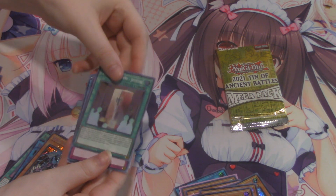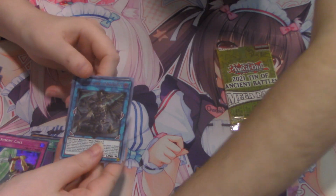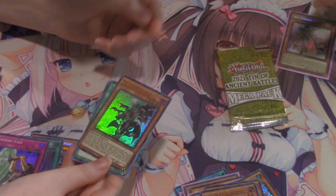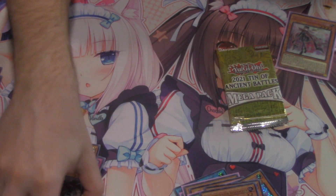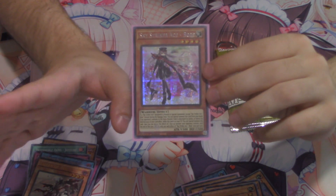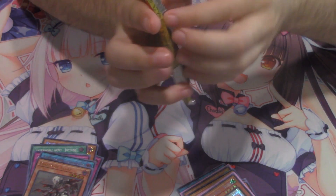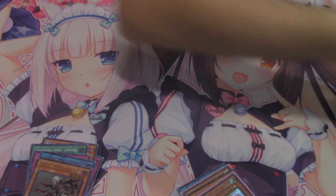Nothing good from that pack. Omen of the Ten is actually really good as an ultra — I'll put her in the secret/ultra pile. Another Omen and a Fall of Albaz! Amanda called it — that was an amazing pack with Omen, Albaz, and Rose. This card actually reminds me of a Hatsune Miku song where she wears a very similar outfit. I do like vocaloids — I'm not super into them like I used to be but they always have a spot on my playlist.